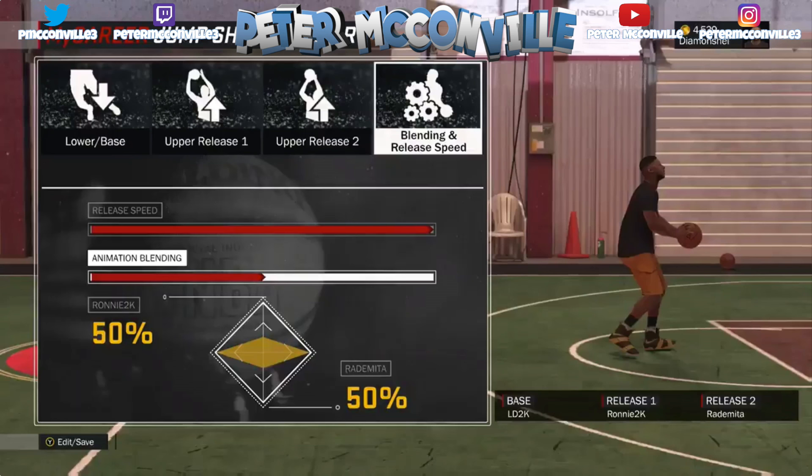So not just two like we had when creating a player — it's actually three different jump shots. How it works is you choose the base, and then you choose two different upper releases. As you can see in the screenshot, there's blending and release speed, which is the last part of the process. When you're at the lower base, you'll have a selection menu just like when you're picking your regular jump shot, and then you do the same process for upper release one and upper release two.